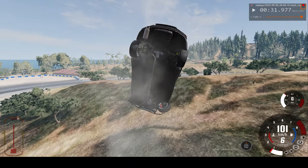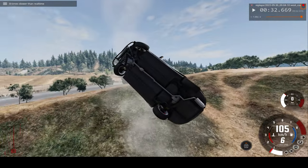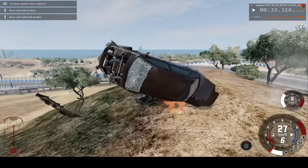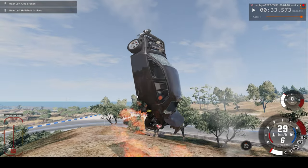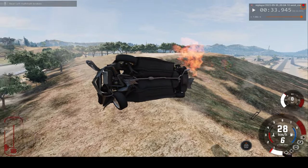You can actually visibly see a bend in the car where we first impact the dirt — the mountain. Let's speed up time slightly more as we're doing so many turns. And back to 16 times. That was a massive impact — that's where we lost the bonnet, and now the car's on fire. It bounced incredibly high off the ground too.